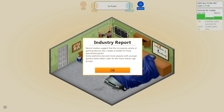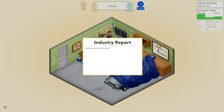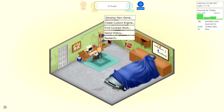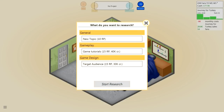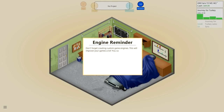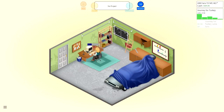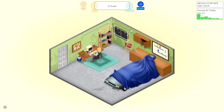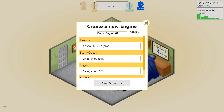Recent studies suggest that the increasing variety of gaming devices creates a market for more specialized games. Some platforms become more popular with younger gamers while others cater to more mature age groups. New research available: target audience. Let's research target audience using the RP we have. Don't forget creating custom game engines — this will improve your games a lot. You can create your custom engine through the action menu once you have researched the custom engine. I've already researched it, so I'll do that after this.